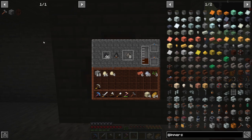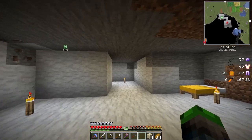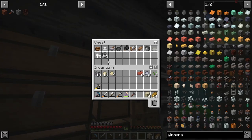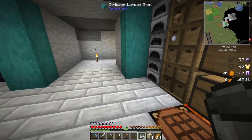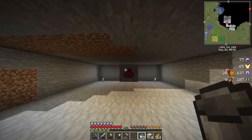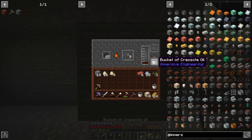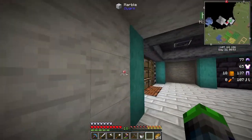We need to go ahead and get the creosote oil so we can get ourselves some treated wood. Let's get some buckets — I've got two buckets here, should have one more somewhere. We'll do it the hard way. There we go — look at that, we got our creosote oil. Very cool.